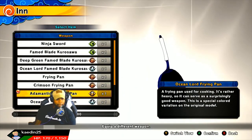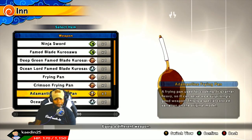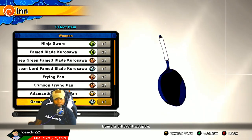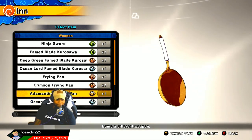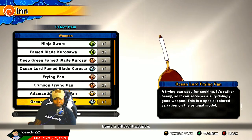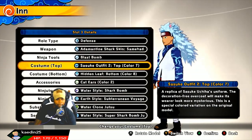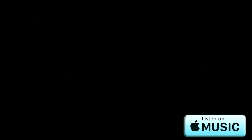Here's the frying pan — golden frying pan, mind you. Someone asked me earlier if the grade makes it better. No, it doesn't — it just gives you a better color of what you already had. That's the Ocean Lord frying pan that I use, and here's the golden frying pan. Not bad. Who doesn't want a golden frying pan, right? And I think that was it for that opening. Hope you guys enjoyed that. There you go.